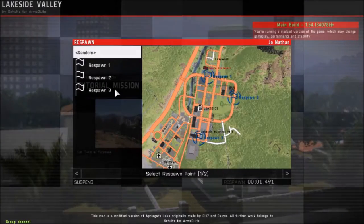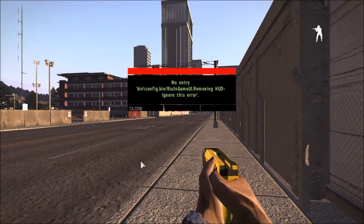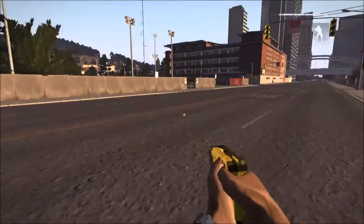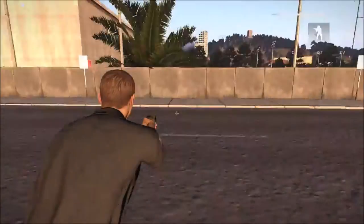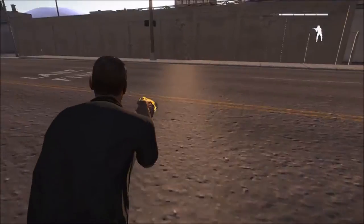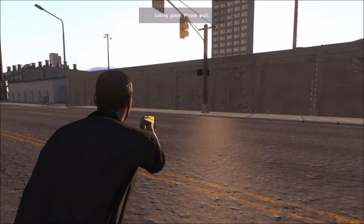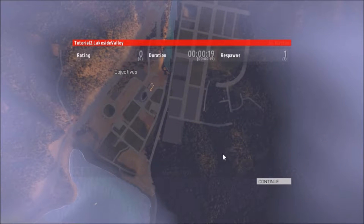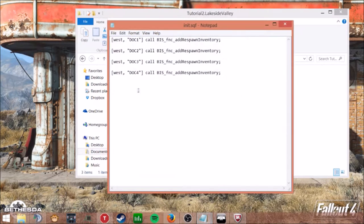So back here, respawn number 3 — sorry for the little beeping, I have TeamSpeak on. You can see the flagpoles are not there and I'm in one of my random loadouts. The thing I copied earlier — what I'm going to do is go to our mission folder. So I'm going to go back and we'll be going into our init file.